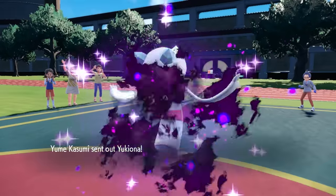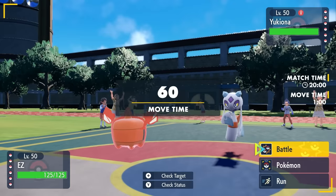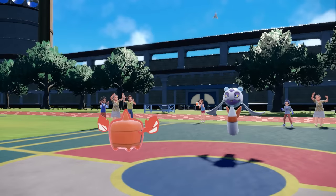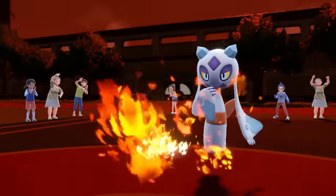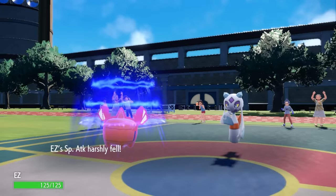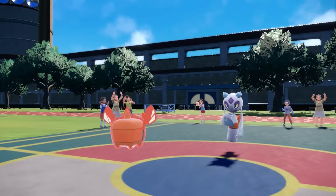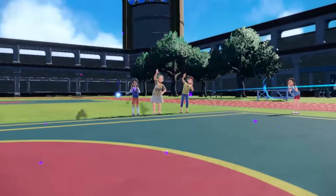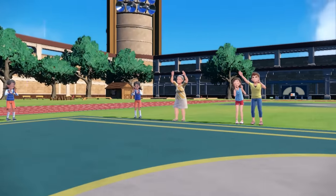My opponent leads with Frostlass, which tells me it's going to be a hazard setter with Spikes. I decide to go with the Easy Bake Oven — an absolute classic. I figure I should get some damage off, it's likely Focus Sash, so I go for Overheat to cover potential switches. The Overheat knocks it to Sash as they set up a layer of Spikes. My team doesn't have a great matchup against Frostlass. I end up going for Volt Switch as they use Destiny Bond — so Rotom goes down along with Frostlass. Rotom would have been great for Will-O-Wisp support, but the Destiny Bond catches me. At least we take care of the Frostlass, and now we have an empty battlefield to go into whatever we want.